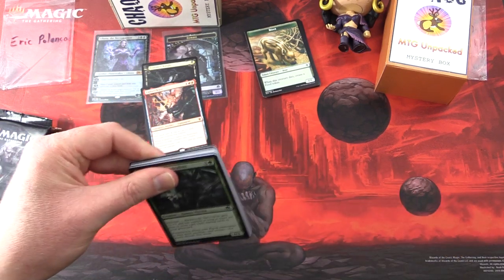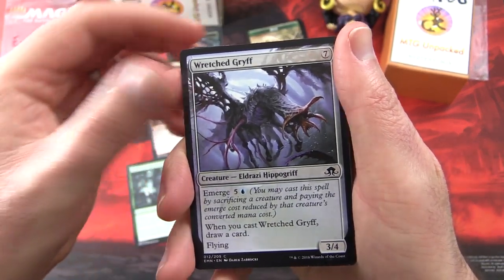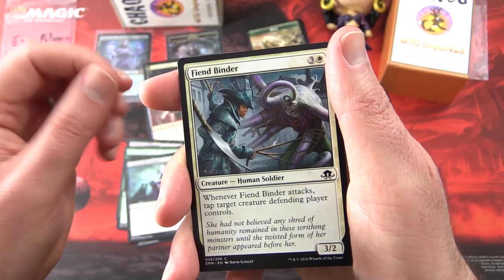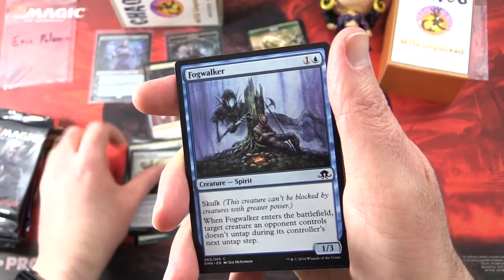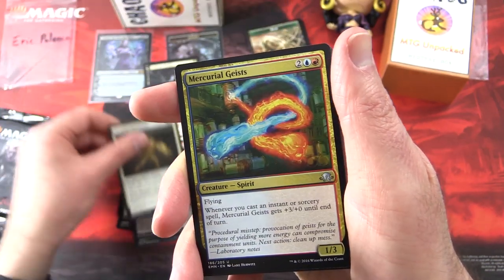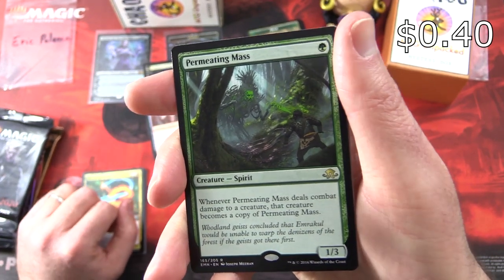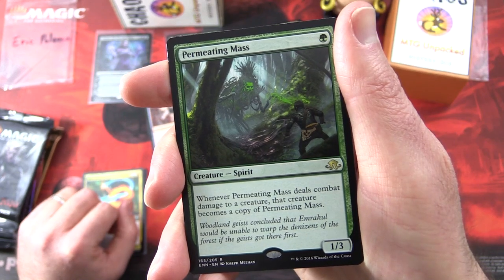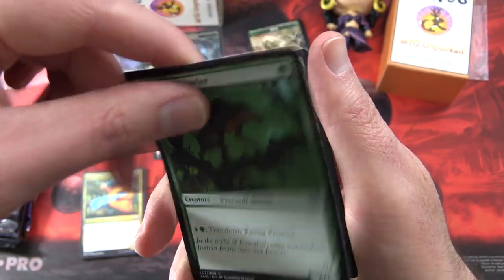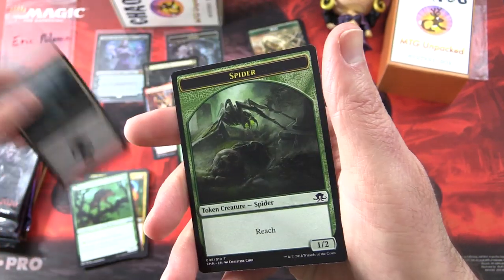Next pack — Eldritch Moon. We have Backwoods Survivalists, Wretched Griff, Thraben Foulbloods, Primal Druid, Cemetery Recruitment, Fiend Binder, Cathar's Shield, Fog Walker, Stentia Innkeeper. Uncommons: Mockery of Nature, Drogskull Shieldmate, Mercurial Geists. The rare is Permeating Mass — Creature Spirit, 1/3 for a single green. Whenever it deals combat damage to a creature, that creature becomes a copy of Permeating Mass. And a flip card: Kessig Prowler flips into Sinuous Predator. And a Swamp and a Spider Token.